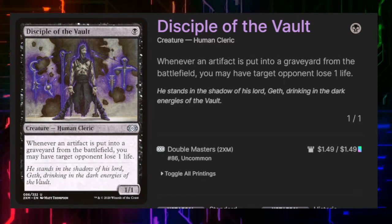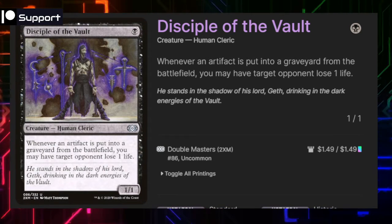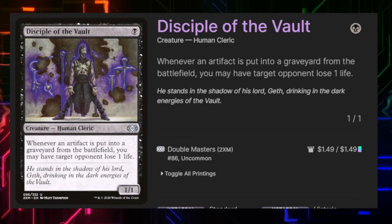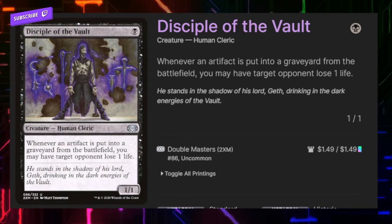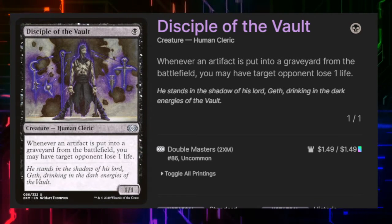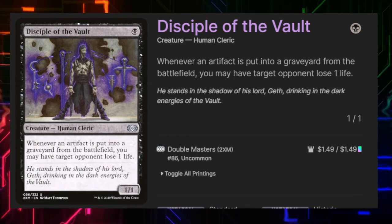This is going to be the first of our burn spells. I call this artifact burn because anytime an artifact is put into a graveyard from the battlefield, we're going to have target opponent lose one life. You can also think of it as a pseudo-aristocrat strategy, but we'll also have some spells that burn other players when artifacts or non-creature spells enter the battlefield under our control.